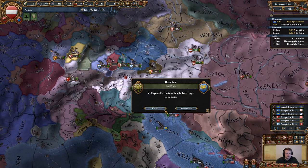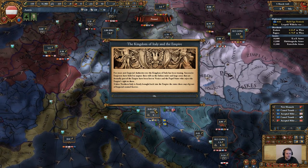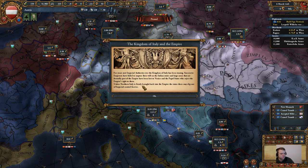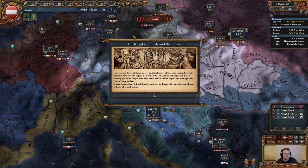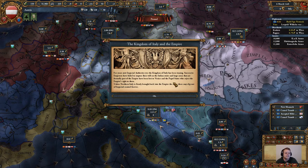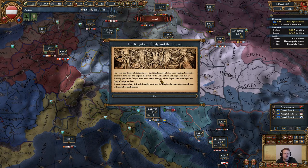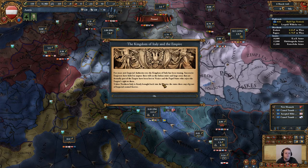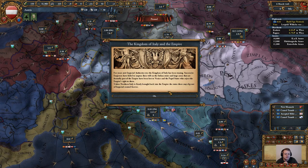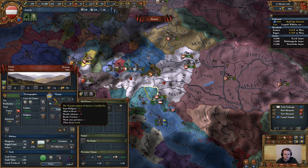Our goal is to secure some additional trade. In our trade map mode, we only have about 3% of all trade inside the Venetian trade node. This is the event that sparked my interest — my entire goal is to establish the Kingdom of Italy and the Empire. Imperial authority over the Kingdom of Italy has been waning; successive emperors have failed to impose their will on the Italian states. Large areas formerly part of the Empire have been lost to Venice and the Papal States, so this is going to be my number one goal: declare on Venice.